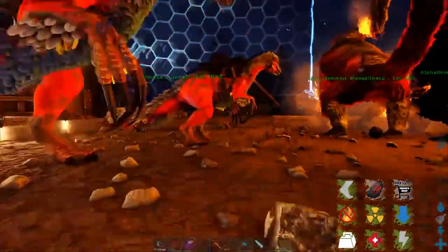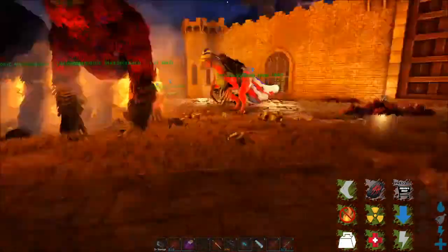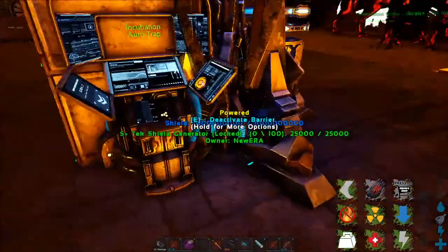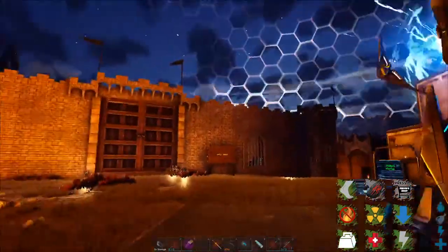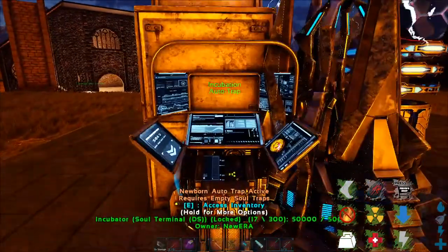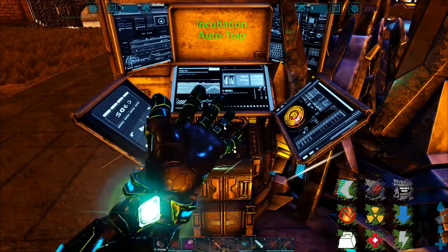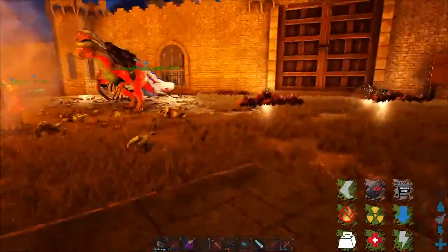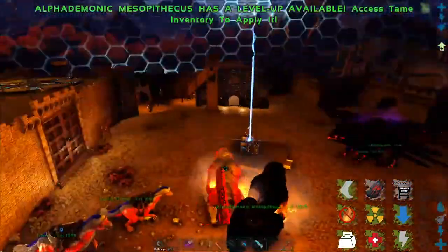As long as you've got breeders, you shouldn't ever run out of blood. You can do that for every single type of blood that Primal Fear has, except for Primal blood. In order to get Primal blood, you have to actually kill wild Primal dinos, and then don't harvest them with your killer dino — harvest them with your Theri. And if you do that, you'll get several thousand.